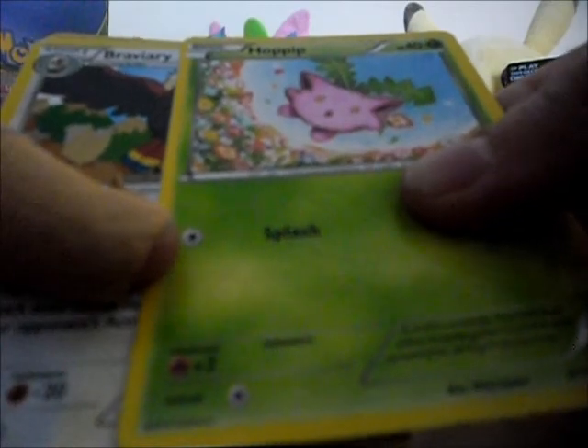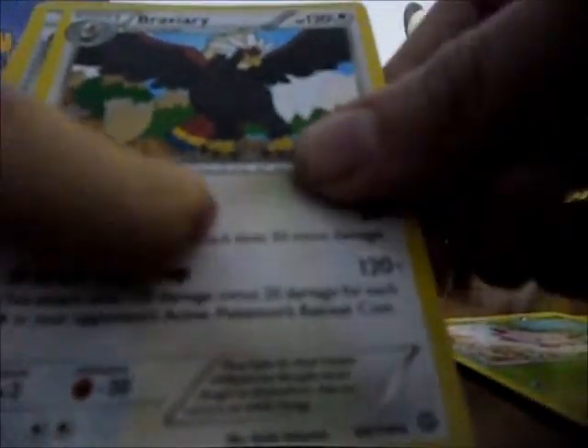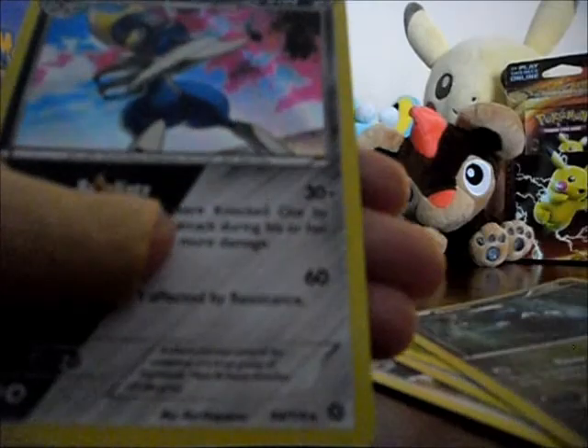One, two, three — one, two — these keep sticking to my plaster, that's better. Got C-dot, Nosepass — what do we got? Another dino, hoppip — such a cute one — braviary, armor fossil, shield, skip plume, another dino, and that's the reverse holo.